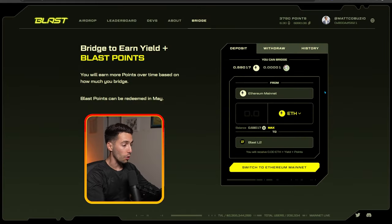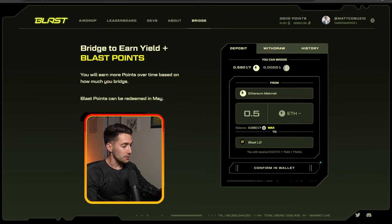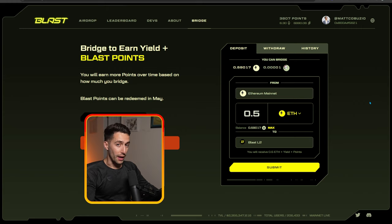But you can bridge whatever tokens you want. So for this example, we can go and bridge 0.5 ETH, then click Submit and approve that transaction. But I would highly recommend doing it at a time when gas fees are lower, because this bridge could cost you $30 to $50 if you do it when gas is high.